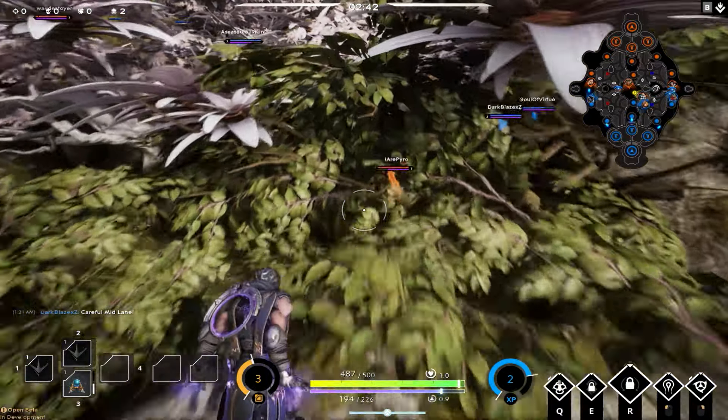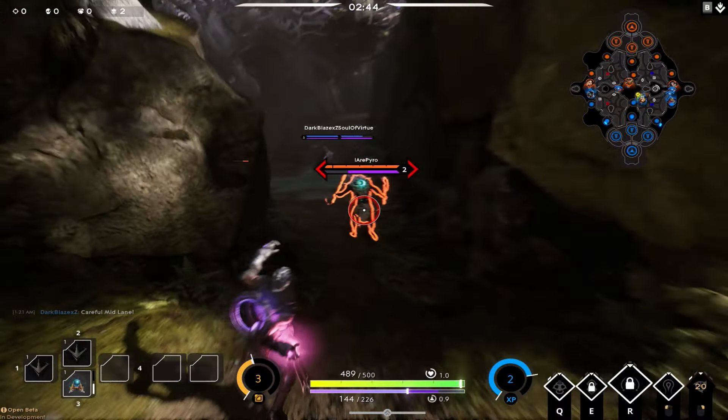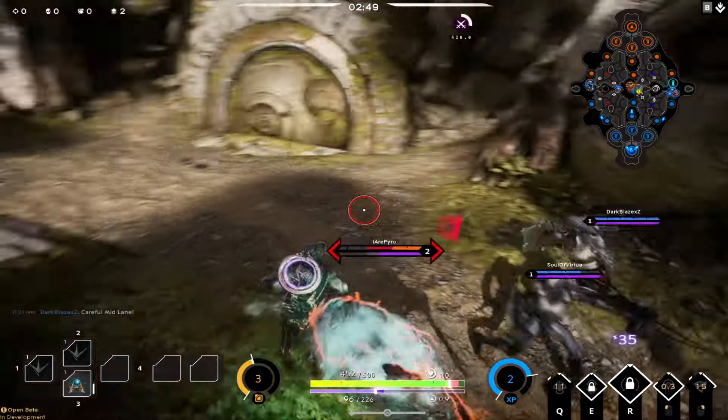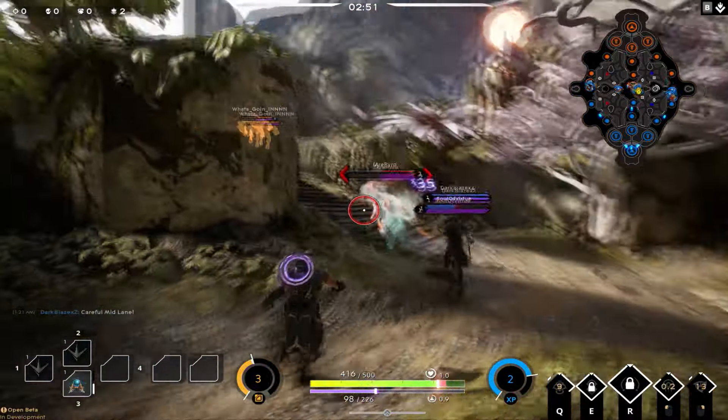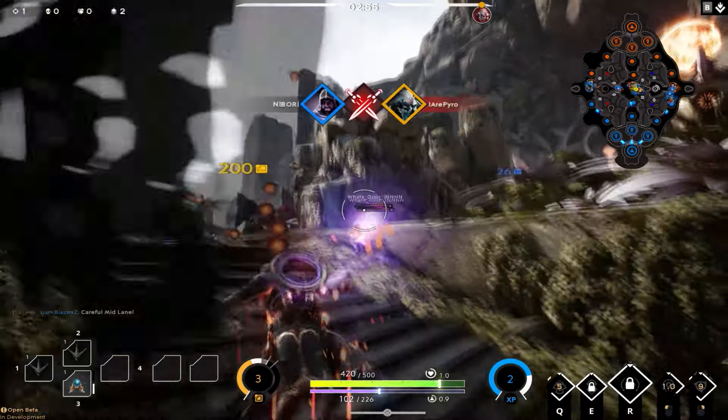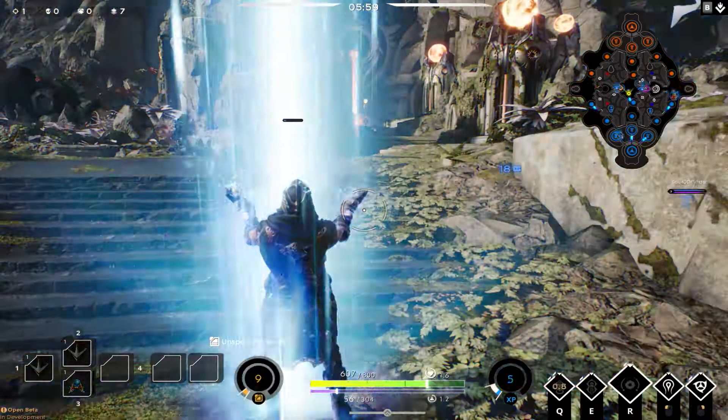Almost three minutes into the match, the enemy team Chimera is trying to steal our jungle. I'm going to hit him with a Burden, hit him with the Cosmic Rift, and back up so he can't hit me with his unleash skill. As my teammates get pushed back by the enemy team Howlter, I'm going to hit him one more time and take him out for first blood.